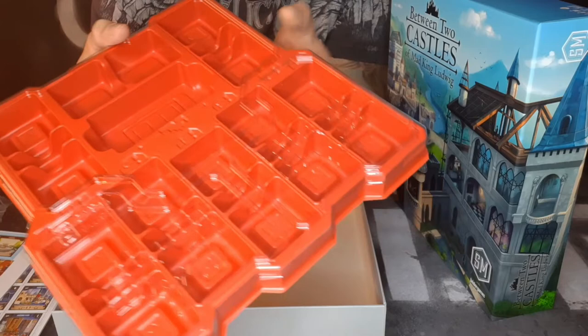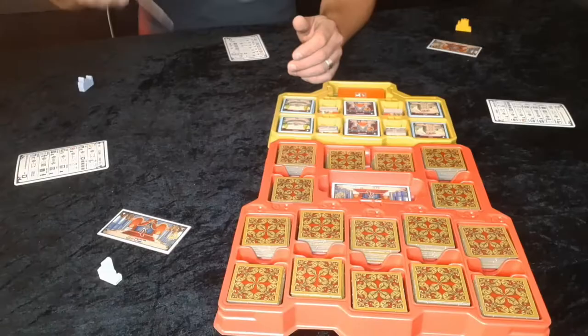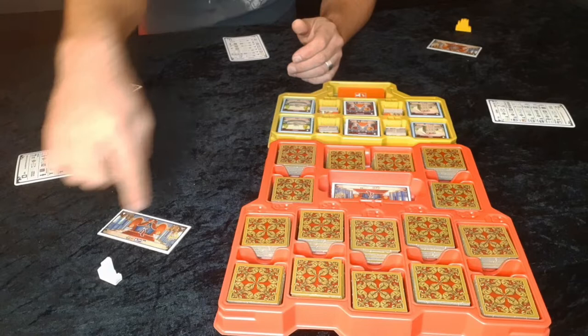Each player gets one of these to keep track of the game. In this one you have the small castle — there are seven different ones, small wooden castles. Every one of these castles represents a real castle in real life, which is pretty cool. Each player has to pick their own little castle.